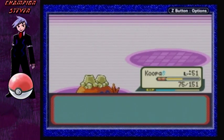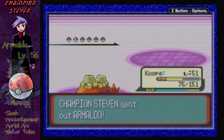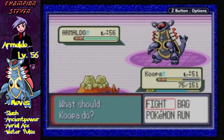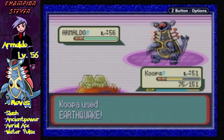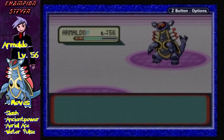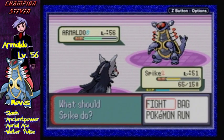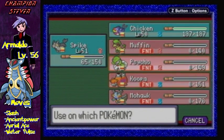Metagross is a pretty tough Pokémon to take down. And of course his last Pokémon is Armaldo. His last Pokémon is Armaldo, level 56, with the moves Slash, Ancient Power, Aerial Ace, and Water Pulse — a Rock and Bug type. I guess we'll finish this off with Earthquake. Oh, does nothing. The thing about him is he has Water Pulse, so if you have any Fire-type Pokémon it's a pretty bad idea. I may have to keep out Spike and revive somebody — Mohawk it is.